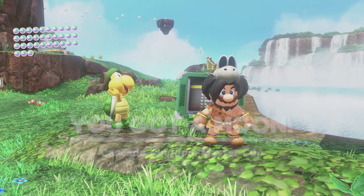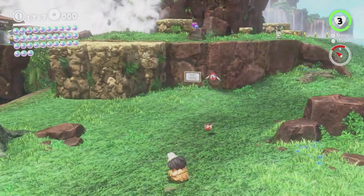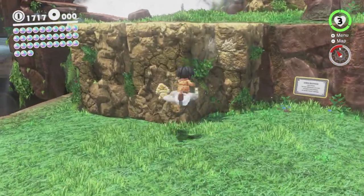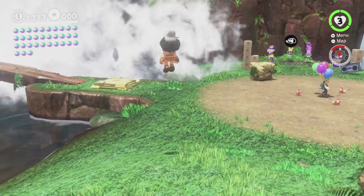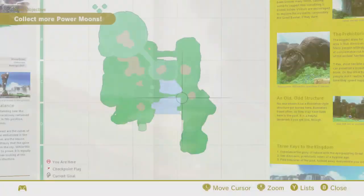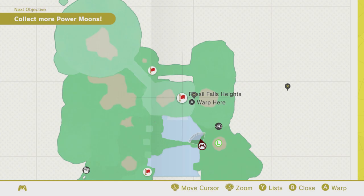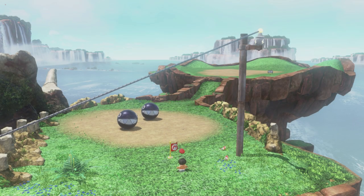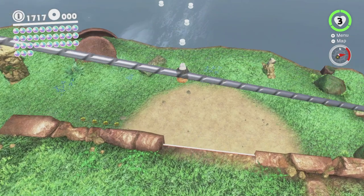Now the only moon left that we can possibly do right now is that one up there. Then there's two more moons that we can get by doing some other stuff elsewhere. And there's two moons that we can't ever get. That's Fossil Falls for you. So let's go back up and have another shot at that moon. Is there a checkpoint somewhere near it? I think that one's closer — let's walk to that one. When you respawn, it'll be at the last checkpoint that you went to.